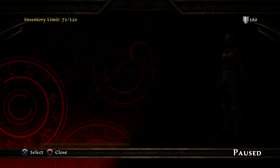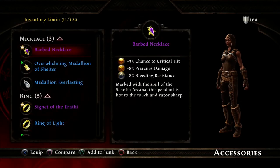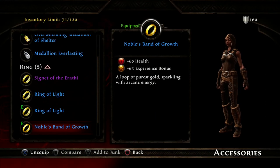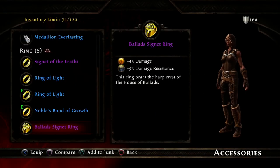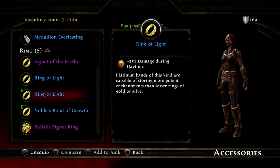I've got that one that gives you an extra 6%. Let me check inventory — accessories — there we go. Noble's Band of Growth — yes, I'm going to equip that. So Noble's Band of Growth, I'm going to lob that one on.